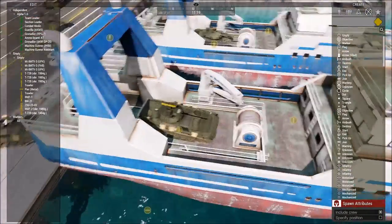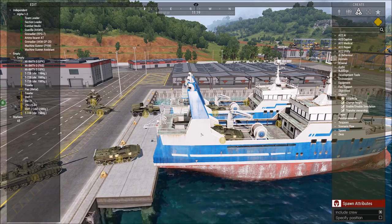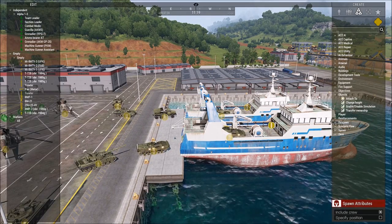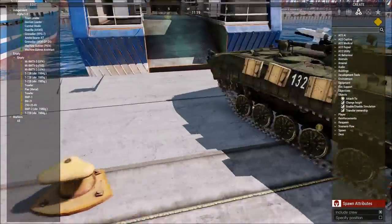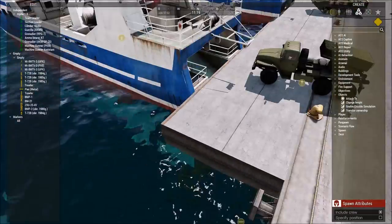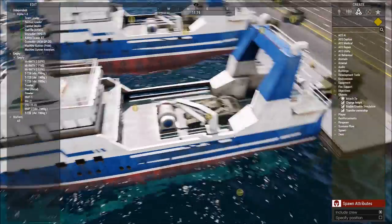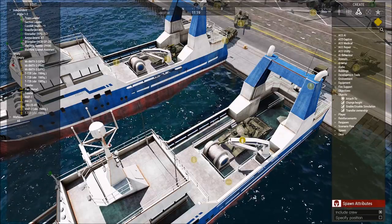So first off, let me explain how I got these boats up here. It's just a matter of enabling and disabling simulation. Disable the simulation on the boats, and then line them up with the ramp, so I can make it look like I'm loading the vehicles into these boats. And I've got stuff in here to make it look realistic.